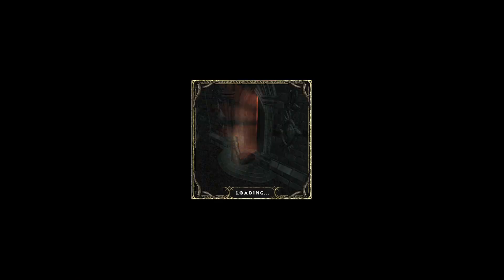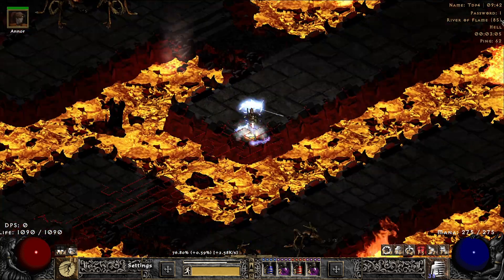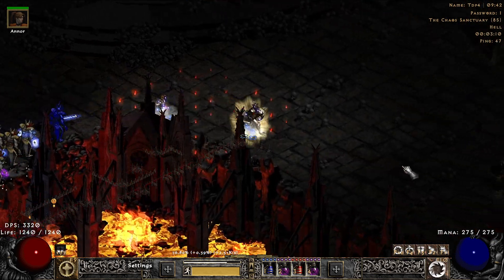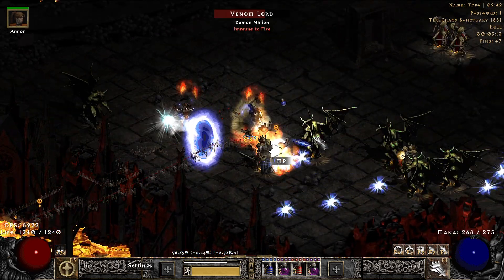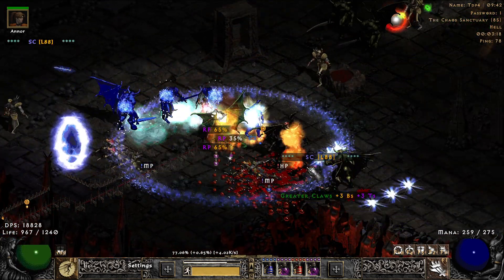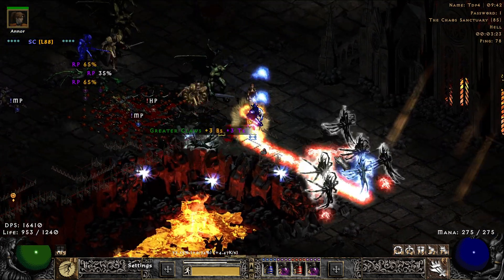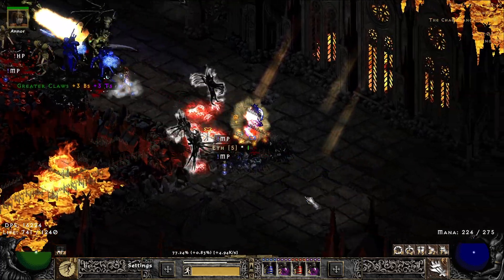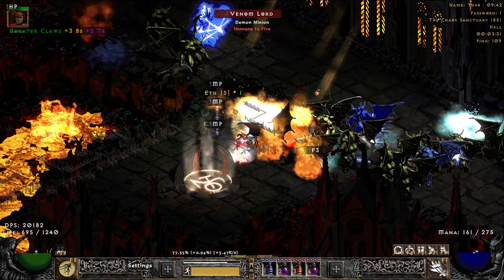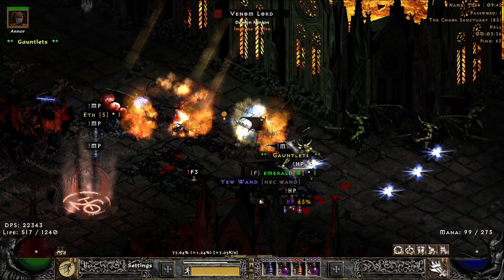We'll go and do Chaos real fast. You'll see I have a teleport staff — I can just teleport all the way to the center pretty easy. Because I have that high faster cast rate, even my switch is not really a problem. It helps if I wasn't on F10 there, but I digress. This is a really kind of chill build — nothing here is going to be the world's quickest, but it's safe.